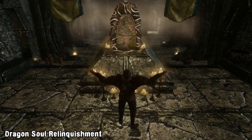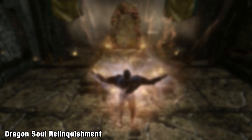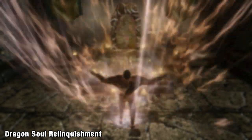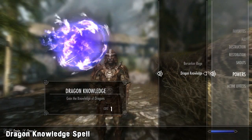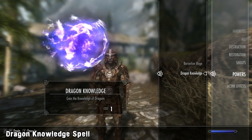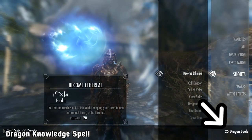Although the mod worked great, it did require a script extender to work and it might have been a little over the top for certain players. Well, yesterday we were browsing the Nexus and found the Dragon Knowledge Spell mod, a much simpler approach to the exchange of Dragon Souls. The mod adds a new lesser power called Dragon Knowledge that lets you exchange a set number of Dragon Souls for a single perk point.